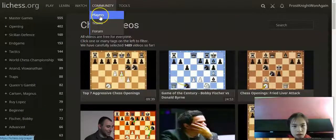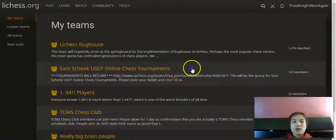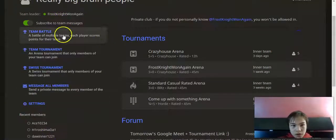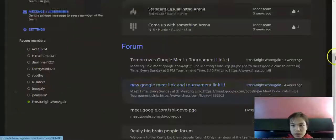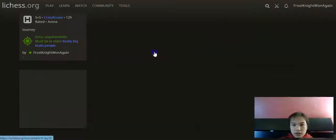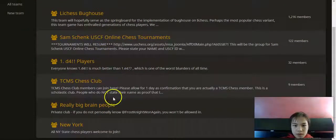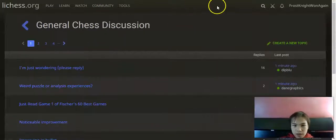Under Players you can see top players, but the really important part is Teams. Click on Teams and find the one called 'Really Big Brain People.' You'll see team members, a forum, and arena tournaments — our last one was a Crazyhouse arena. The forum is where people talk to each other.